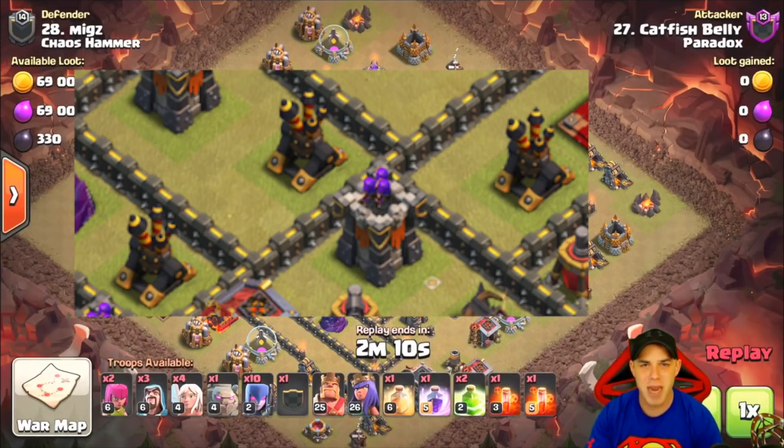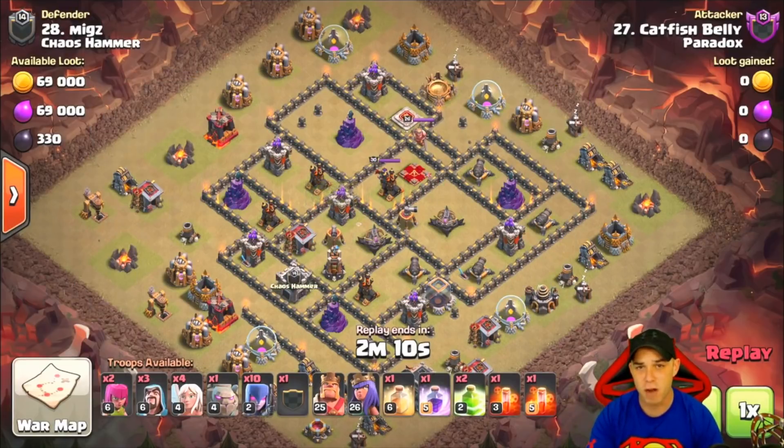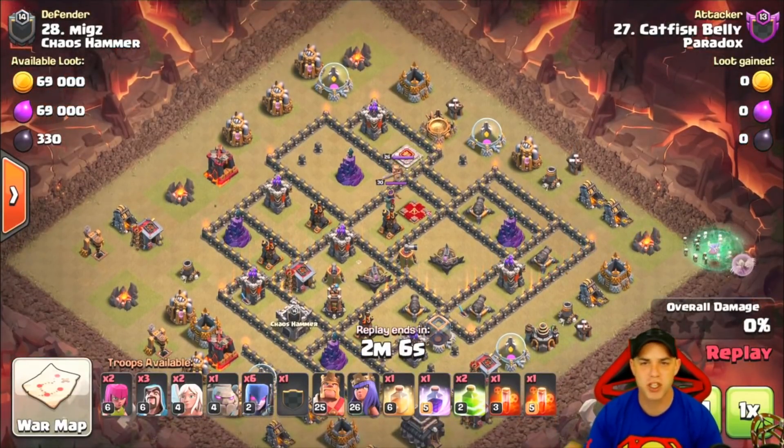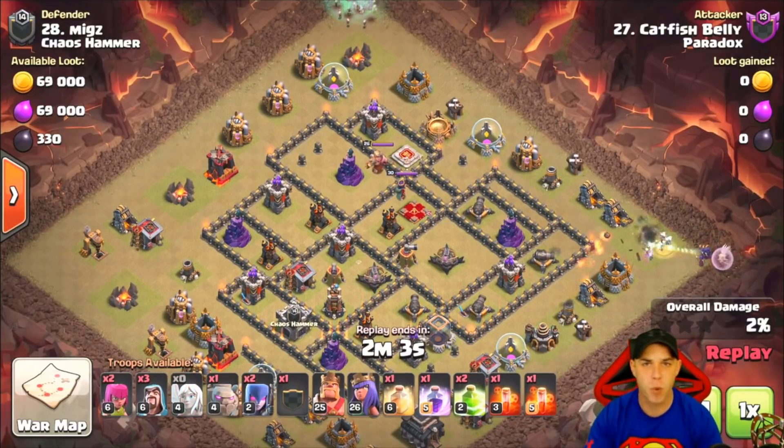The witch slap is highly popular, and it works on bases like these where the air defenses are all grouped up on the other side of the base or out of reach. The healers stay on the outsides of the base with the witches and are completely untouched. Success of this attack is really based off of the healers surviving with the witches and carrying them on the outside flanks.